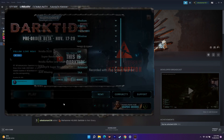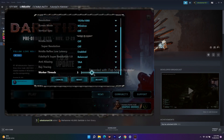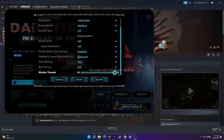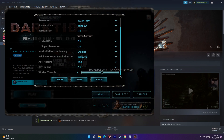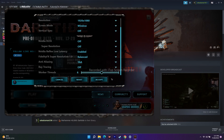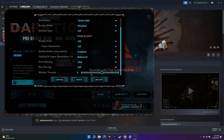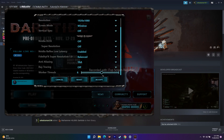Keep changing the Worker Thread value — try three, four, five, six — until the game runs smoothly. If you are currently on six, try changing to two or one. If you're on 10 or above, try setting the value to six. Most probably two or three will work — in my case, one worked. Try each value, click Accept, and test the game.